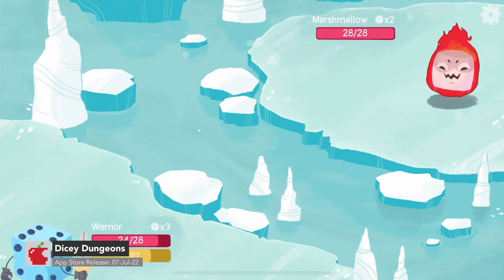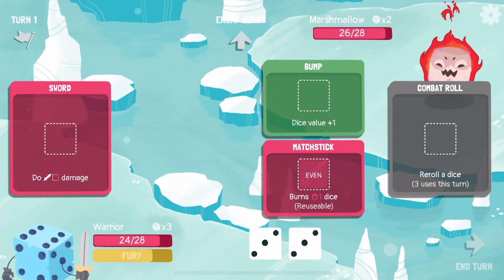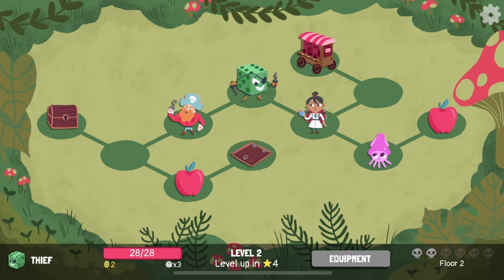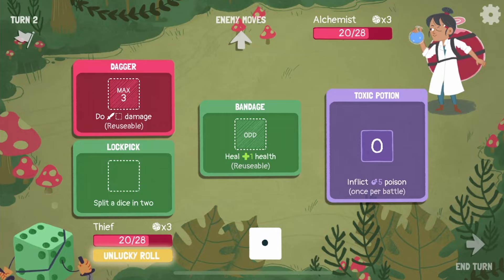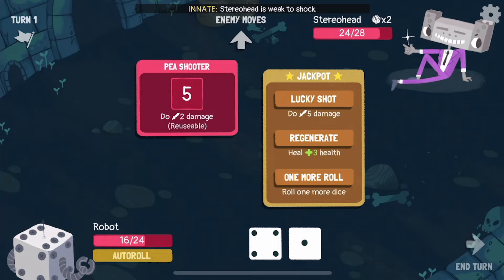Originally released on PC and console in 2019, deck-building roguelike Dicey Dungeons has come to the App Store. In this one, you become a walking dice and will battle in procedurally generated dungeons. You must escape from the evil Lady Luck, fight monsters, find new and improved loot as you explore, level up your heroes, and manage all this against the unknown of a dice roll.